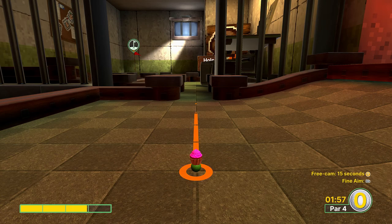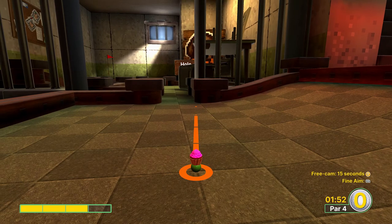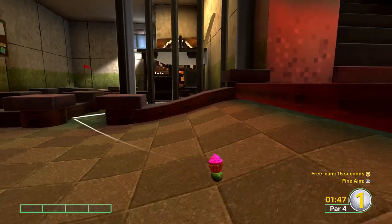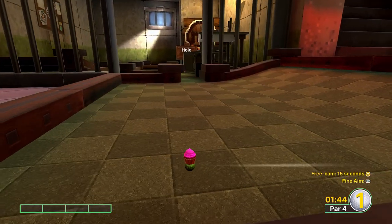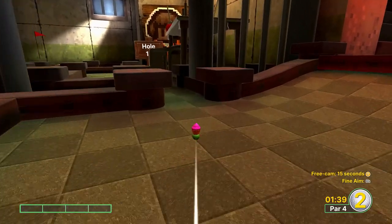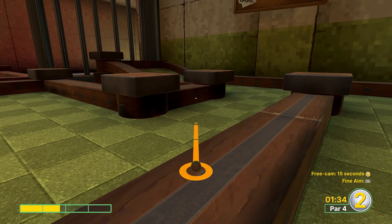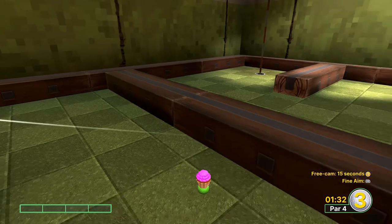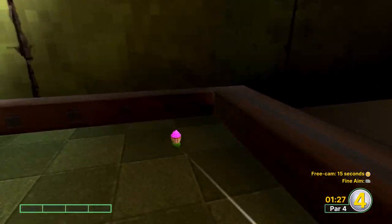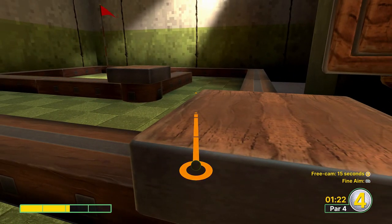Hole fifteen is a big fail for me, so you can laugh at my failure. Just play the hole normally and don't pay attention to what I'm trying to do. Basically I was trying three power off the side wall to bounce all the way over to the hole, but it bounced me all the way back instead. There is a way to make that shot work, I just couldn't figure it out. Play it normally — you're so far under par already that you should be fine, and the next couple of holes we'll do perfectly anyways.